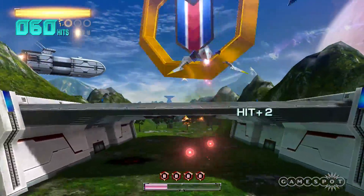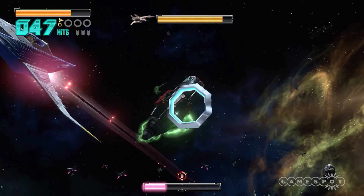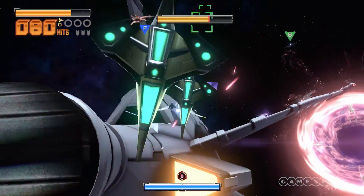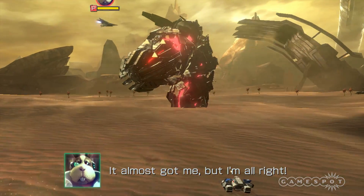Zero is saved in part by its presentation. Blue skies and verdant hills with crimson enemies give way to vast expanses of outer space — the perfect canvas for lasers and radiant stars. With the added gravitas from the soundtrack and the quips from your allies during battle, Zero often echoes Star Wars' great battles, albeit with a cast of cute and furry heroes.